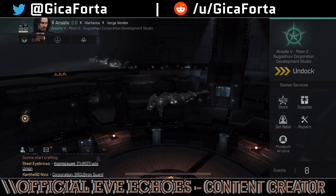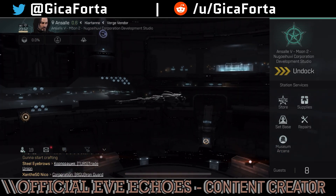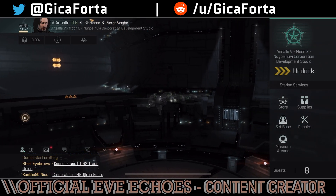Hello ladies and gentlemen, and welcome to a new episode of Eve Echoes. Tonight on the show, I'm going to teach you how to fit the Catalyst Navy Issue. This is a guide for assembling one from scratch — not entirely from scratch because we already have the ship. Big shout out to Zeront for being able to provide us with the ship. He spent a lot of time cooking this baby in the ovens.